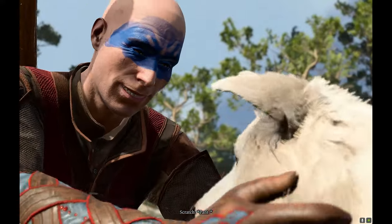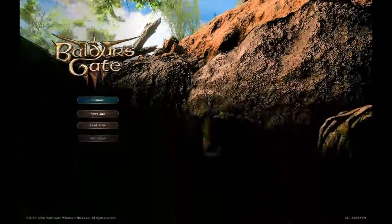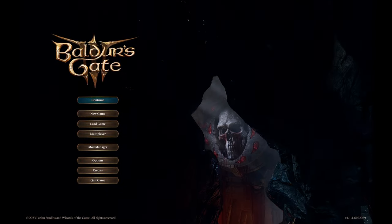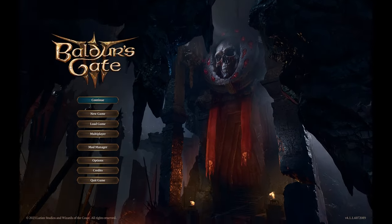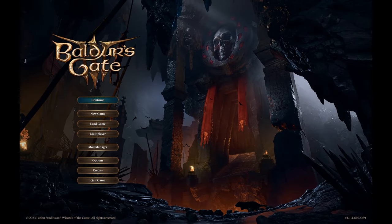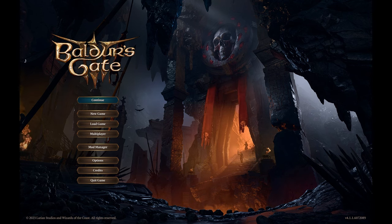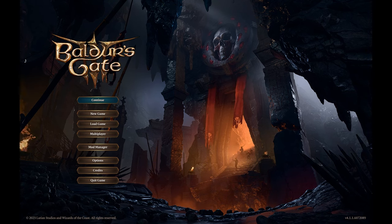I will try to avoid spoilers because experiencing the game yourself is great fun. Most of the examples I'm using are from Act 1, although I did need to pull in some examples from Act 2 and Act 3. I will warn you before they come up. Before we dig in, there is a point I need to make clear: this is a video game so it can afford to go a bit harder on the player than you can on a tabletop game. If the party is wiped out in Baldur's Gate 3, you can just hit reload and try again, as long as you're not playing in honor mode.